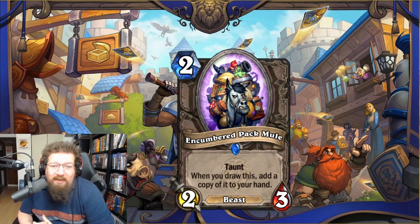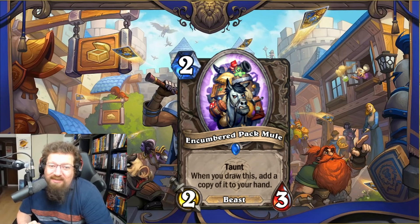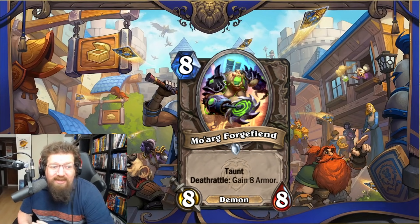We have Encumbered Pack Mule — two-mana 2/3 with taunt — when you draw this, add a copy of it to your hand. It can potentially mill yourself, but it's a little bit of value. Taunt Warrior with the quest in Wild can use this. It's also a beast so a Hunter deck could use it. Two in Standard and Wild — not horrendous, and it's a really good Arena card.